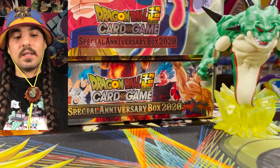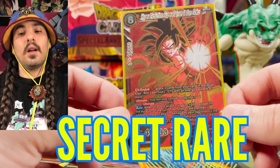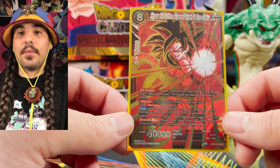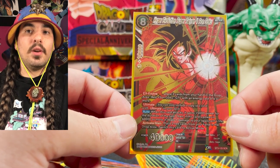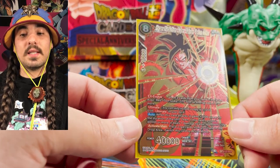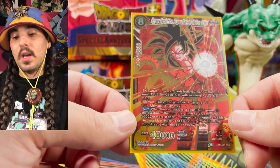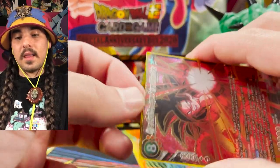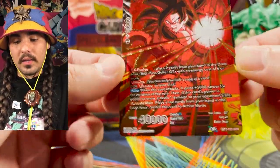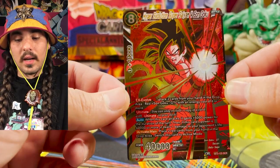The highest level rarity in every set is the SCR, or the secret rare. There was one per case, or one for every 12 boxes, in set three. Other sets have two or three. Depending on how many secret rares are in the set, that will determine how many secret rares come per case, but I will talk about that in the next video. This is the secret rare from set three. It is the most complex foiling pattern with the most gold foiling on it. You can see it says SCR, and this is the most rare card in this set.